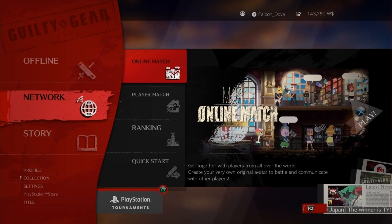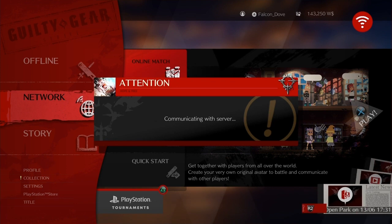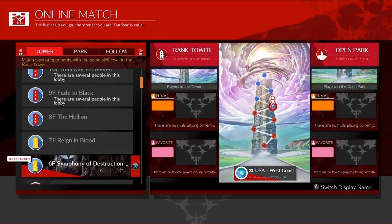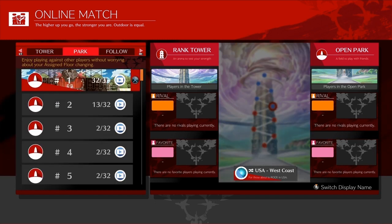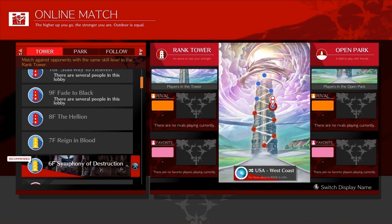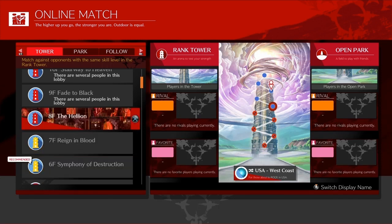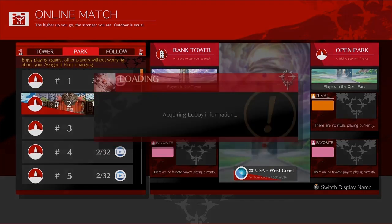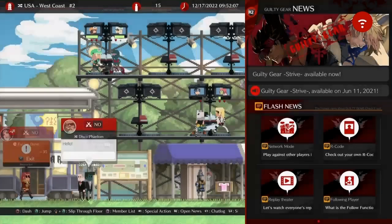Next up, the easiest thing you can possibly do — go jump online. Go throw hands, go jump into a fight. Any lobby will do. You're not gonna win all your first matches, you're not gonna lose all your first matches. Just get in there, get the experience, see how it feels to play against other people and use your character in a real match. You can do this by jumping into either the tower or the park — one is sort of like ranked grinding, going up in levels, and the park is just free play where everyone can play with anyone.